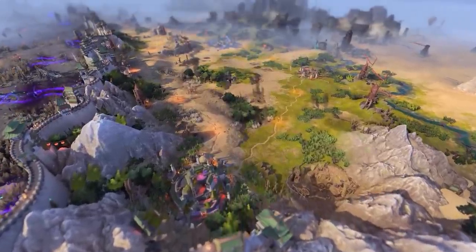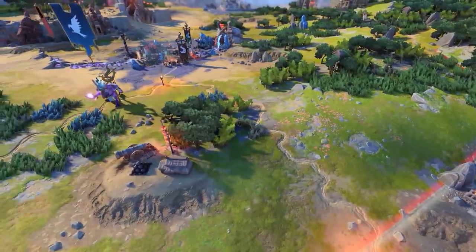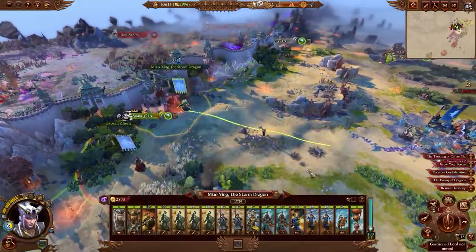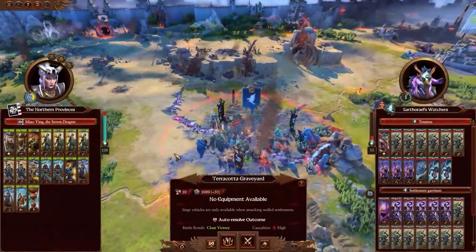There remains an insidious enemy within the Bastion, one we weren't confident enough to confront until now. The foul Architect of Fate holds the Terracotta Graveyard, and whilst this threat remains, the Bastion is still weakened. We'll entrust Snake Gate's defense to a reliable general and move south to exterminate the demon threat.